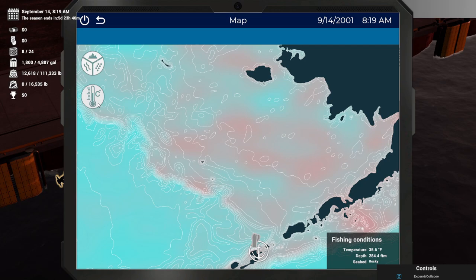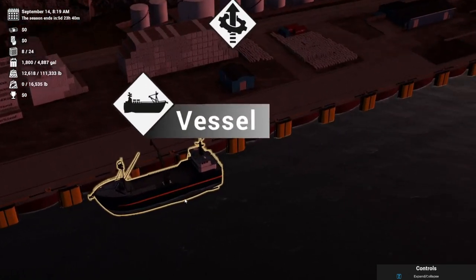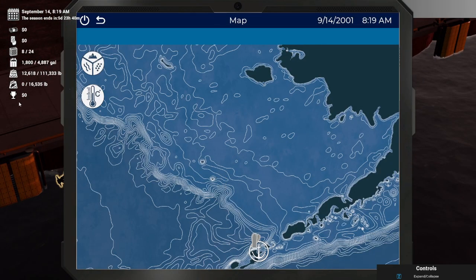Welcome Wolfpack to a quick tutorial guide on how to select an optimal crab fishing ground and how to catch the most amount of crab in Deadliest Catch the Game. Stick around and we will show you how to read the map to find the correct water depth, temperature, and bottom features to find the crab, and once we are on the crab we will cover how to prepare the pots and start to catch our paycheck.